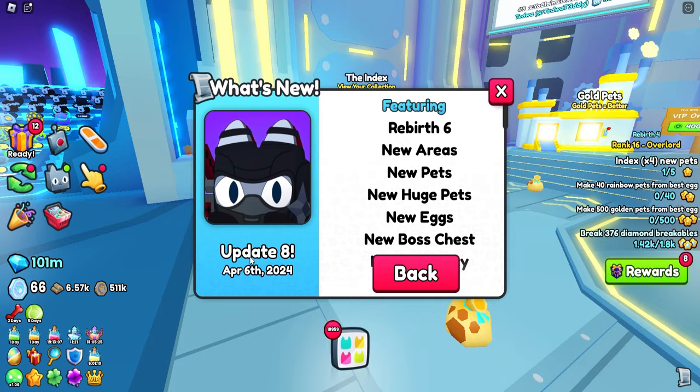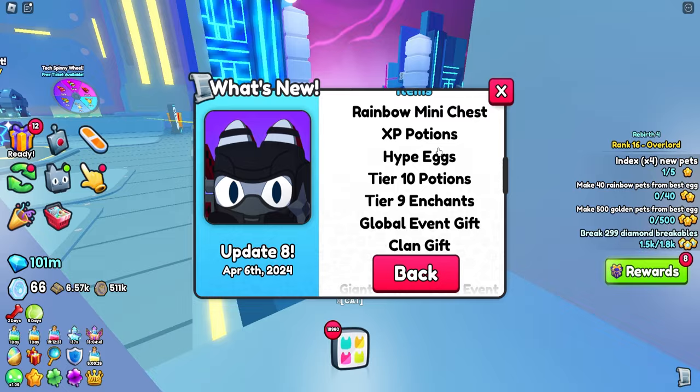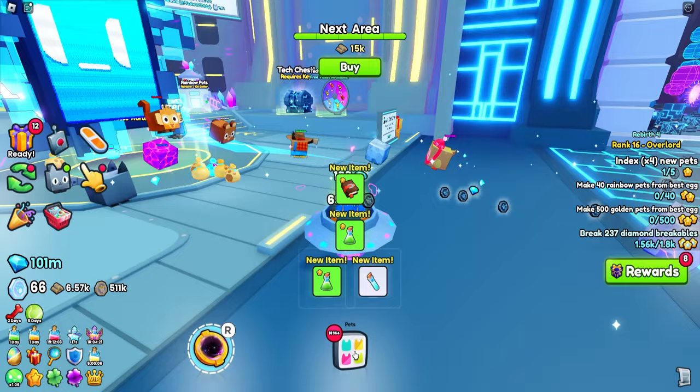With Pet Simulator 99 updated for update 8, we have new rebirth, new areas, new eggs, new rainbow mini chest. We got the XP potion, the new rainbow mini chest, XP potions, hype eggs, a little event, a clan gift, and some other new stuff. There's also a new Diggy mastery and a keys mastery as well. There's a lot going on in this update - it's really ridiculous.